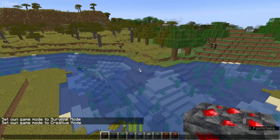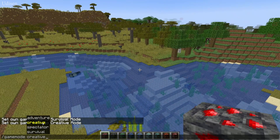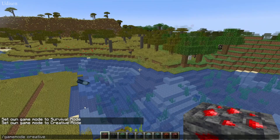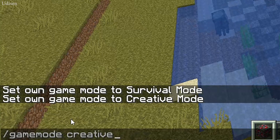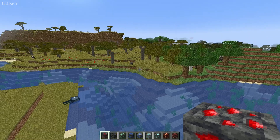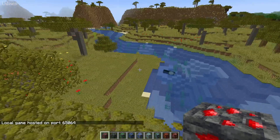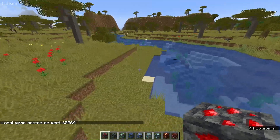Step one: use the command gamemode creative and press Enter. Remember how this command looks. If this command doesn't work for you, no big deal — press Escape, open to LAN, allow cheats, start the LAN world, and try to go into gamemode creative.